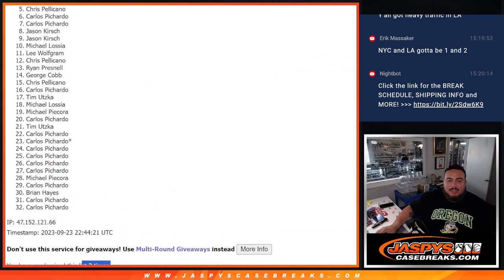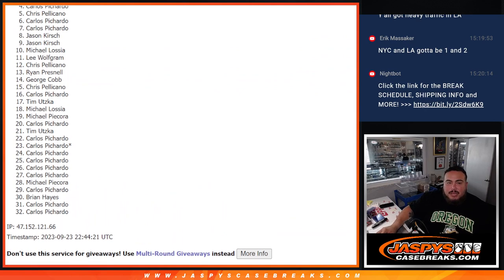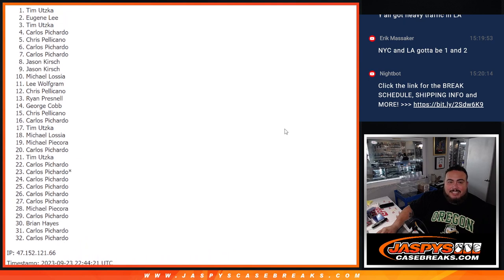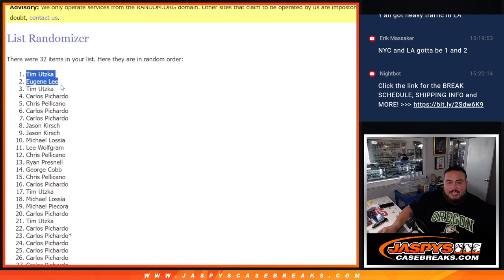Just missing out was Chris, all the way down to Carlos. But Carlos, you're in. Tim, Eugene, and Tim. What a randomizer for Tim! There you go — top four are in.